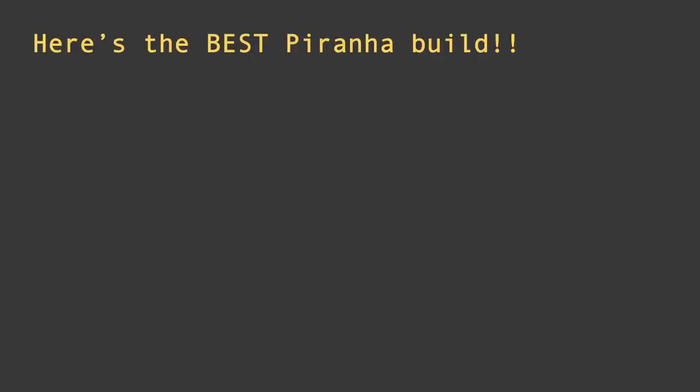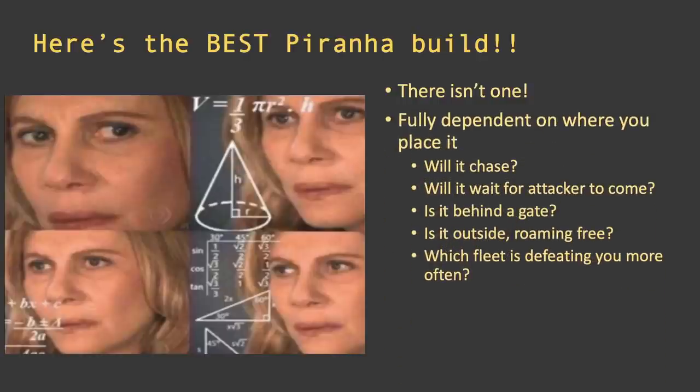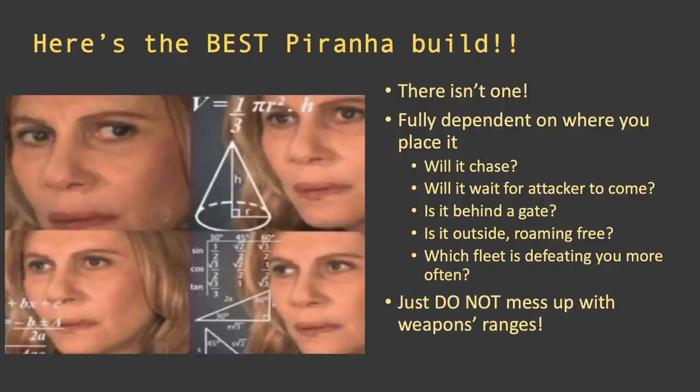What's the best Piranha build? The answer is there isn't one — it depends on the location of the ship, and the ship is only one day old so it's premature to declare a single killer build. Do you want it to chase? Will it be behind the gates or roaming? Which fleet is your main problem today — are Trenchers getting you more often, or Hell Swarms? If Trenchers are your problem you probably want a fast Piranha; if Hell Swarms, speed matters less. The key rule for any build: do not mess up the ranges.